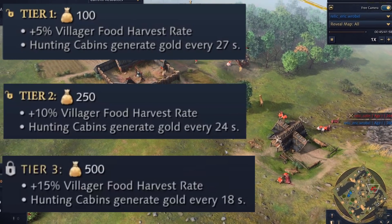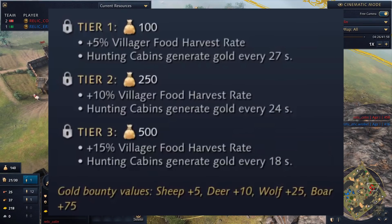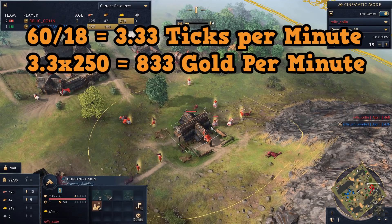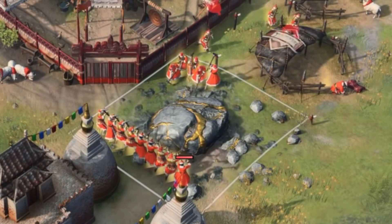They also get a shorter tick time on their hunting cabin's gold generation rates. The default time is 30 seconds, so we see it drops to 27, then 24, and then 18 seconds — so the final tier is a big jump for the gold bonuses. This means the maximum gold per minute from these would be about 250 per 18 seconds, or 833 gold per minute, equivalent to around 18 villagers worth of gold miners. But realistically, you'd need like 15 to 20 hunting cabins to reach that amount of gold income.